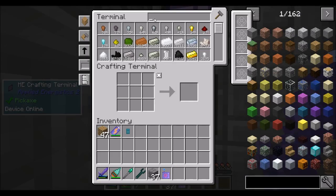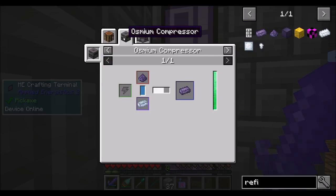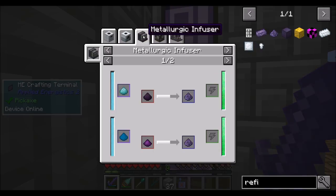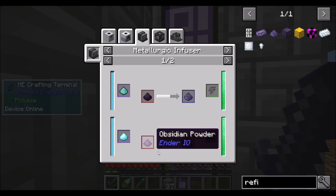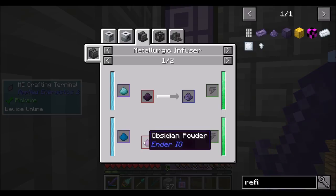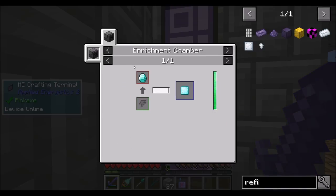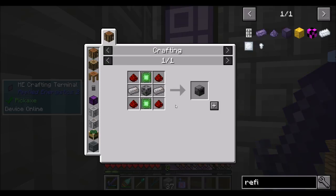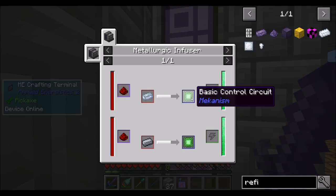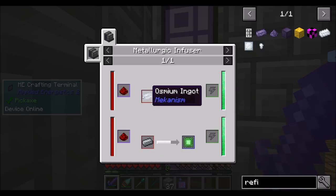Back to Mekanism — refined obsidian. The osmium compressor needs osmium plus refined iron dust. Obsidian dust requires a metallurgic infuser, and you can get obsidian dust from Ender IO, for example, along with diamond dust. Let's try and use all Mekanism-based stuff. I could do an enrichment chamber to compress diamonds. An enrichment chamber requires a steel casing and a basic component. Here's a metallurgic infuser — it looks like these control circuits are ore-dictionaried with electronic circuits from IndustrialCraft.